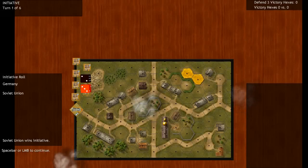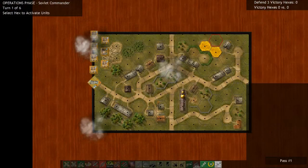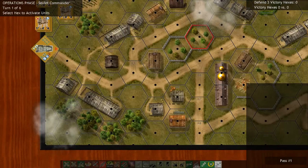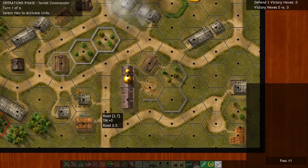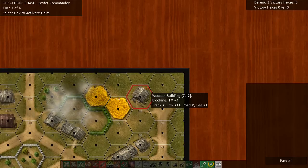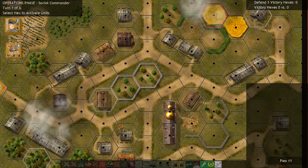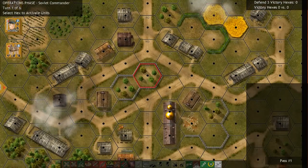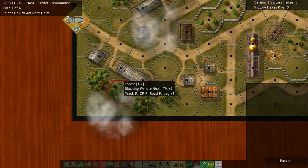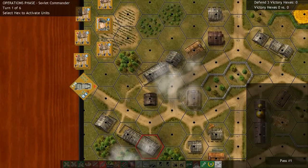So let's begin. We are playing a fairly small scenario titled 'A Simple Task' — a fairly straightforward meeting engagement set inside a small Russian village. The sole objective is simply taking victory hexes. Starting from the top, we have one victory hex in the wooden building in front of these two fields, three hexes in the center of the village, and a bottom forested tile next to what I presume is a little logging camp.